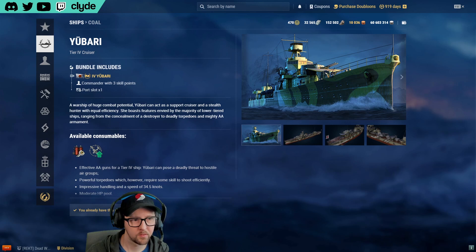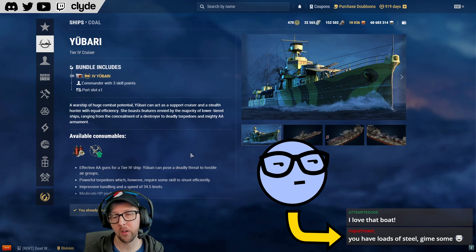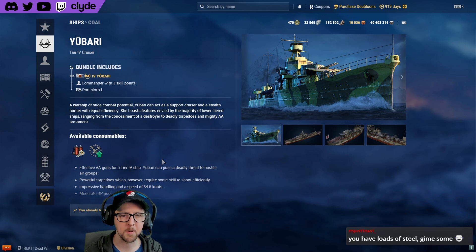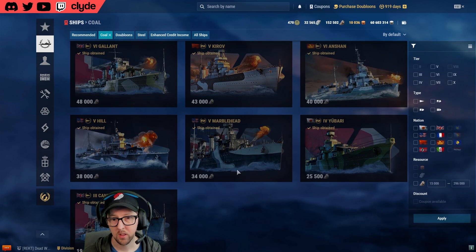Yubari at this point has a high skill floor. I wouldn't recommend getting it unless you're experienced enough to handle staying hidden, which is kind of hard in a cruiser. The torp angles are really really narrow, so you have to be nearly broadside to launch them, and they only go about six kilometers. This ship is about starting fires and providing AA support — you really need to be good with the rudder.